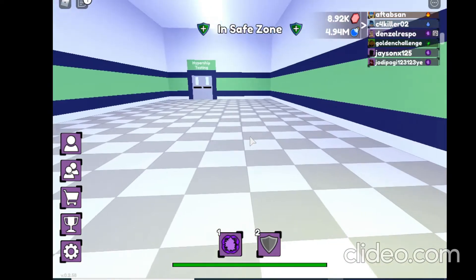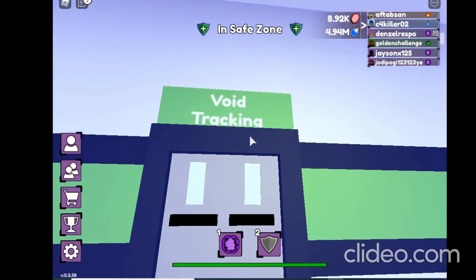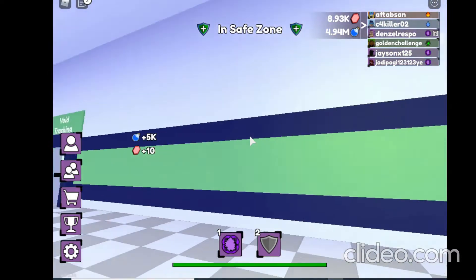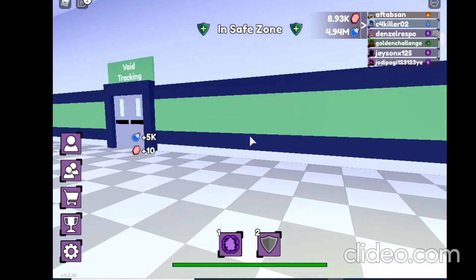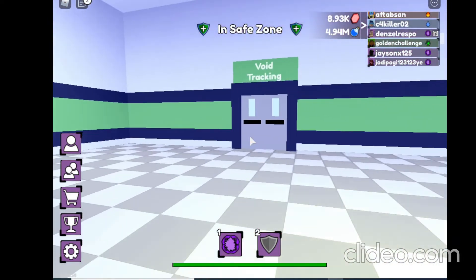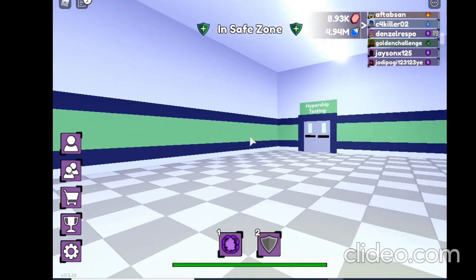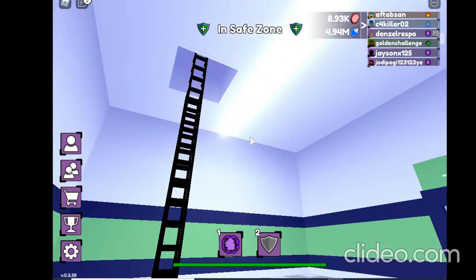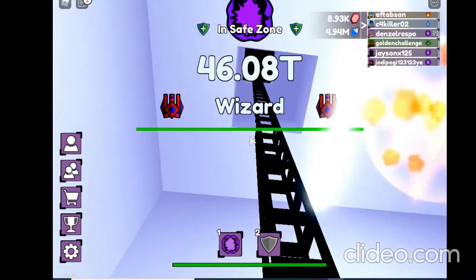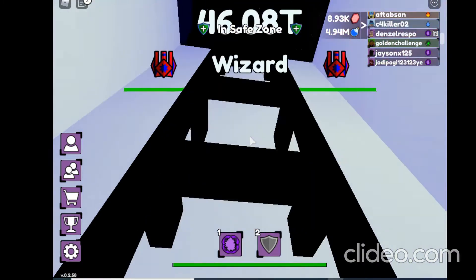So what's in this vent? It says 'Void Tracking' and 'Hyper Ship Testing.' I think this is a sneak peek for the new update - they just opened this. I did not notice this before because it was usually closed.